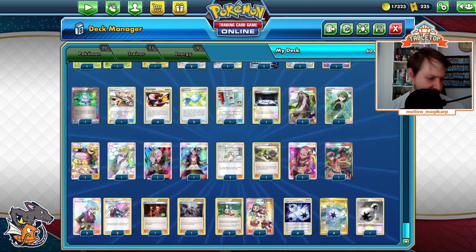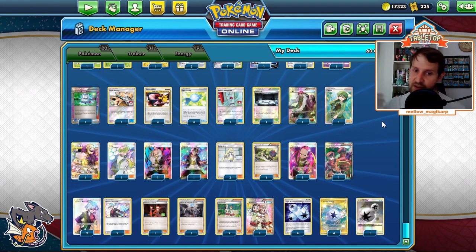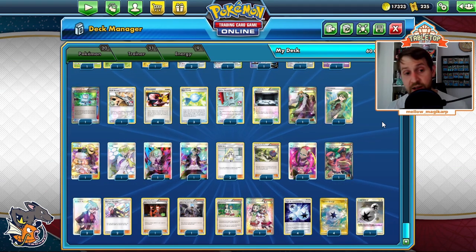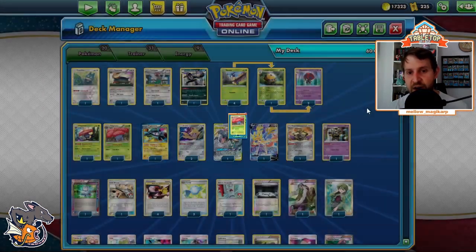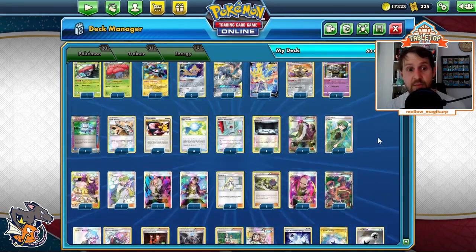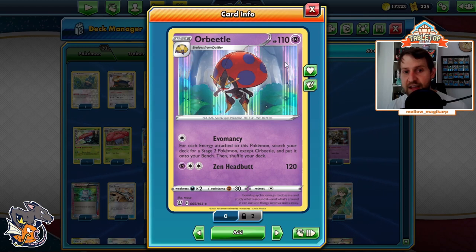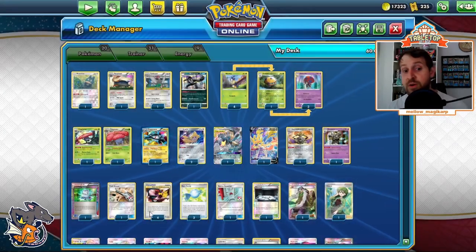We have a bunch of trainer cards. Computer Search — just extra consistency to get set up. Field Blower — get rid of Float Stones off Garbodors. Very big deal because we don't want Dragapult's Garbodor to have items back. So if they get a tool on it, we set up the Irritating Pollen Vileplume and they can no longer shut off our ability. Pokemon Communication — interesting and very important choice. Not Ultra Ball, not Quick Ball. We play a bunch of Pokemon so it's almost always live, but most importantly we put our Stage 2s back in the deck. Evomancy says they come out of the deck, so if we start with a Magnezone in our opening hand, we can't Evomancy it back out — we have to Pokemon Communication it back in.